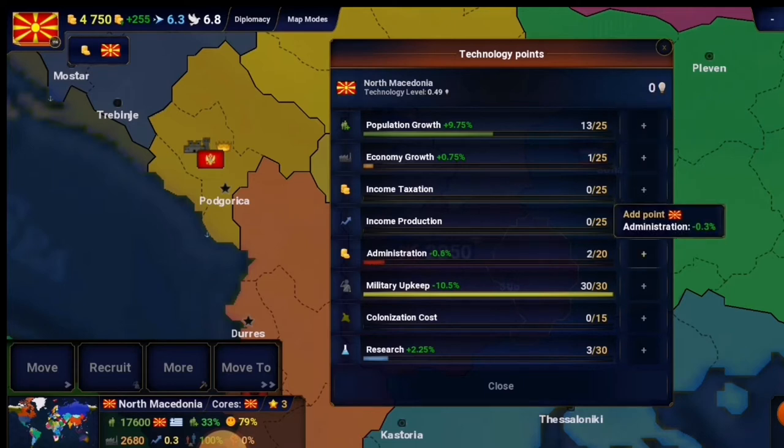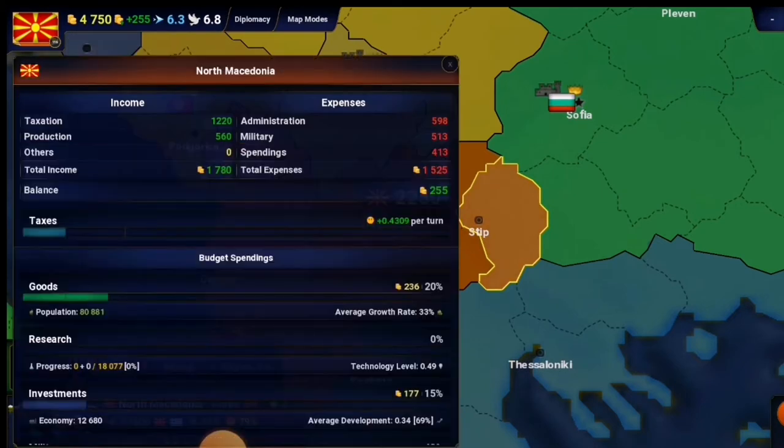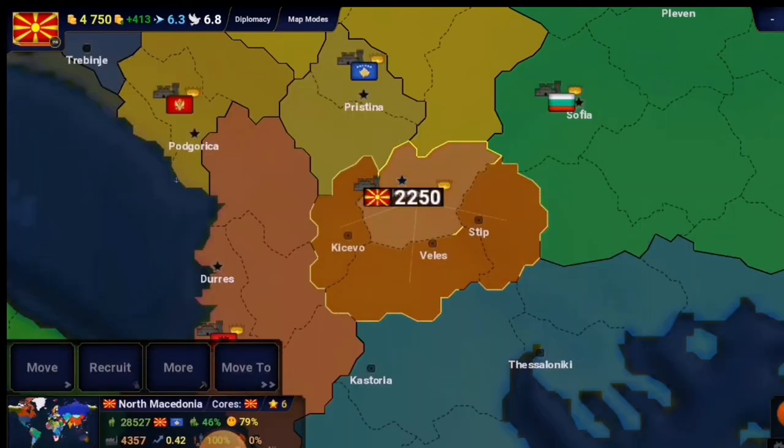I'll put about three points in research so I can have more technology points, one in economy growth, and also administration in case I want to improve infrastructure. This is our money, so taxes will increase. Make sure it doesn't reach a decreasing level of happiness — keep it at an optimal level. Decrease goods a little bit since goods help increase population too, and we'll have military expense as well.